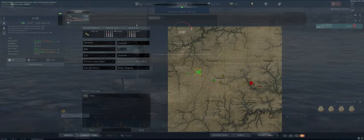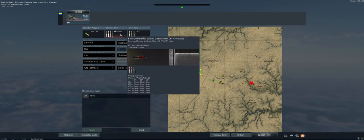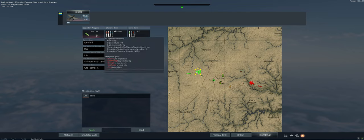The map is Bastogne. We've got our stealth ammo with an 800-meter targeting distance, got a one-and-a-half second bomb activation time so we don't blow ourselves up if we're close to the ground, and we've got the only loadout - the nine 50-kilogram bombs.